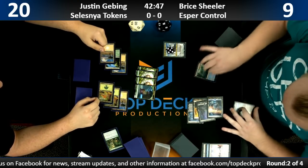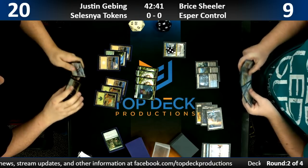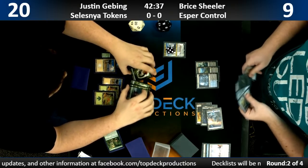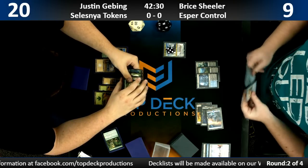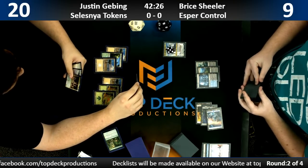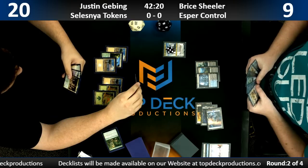You're also playing Essence Scatter, Fae of Wishes, Search for Azcanta, Chemister's Insight — all kinds of cards that want to push the deck blue. So blue is your primary color. And it comes down to what you want to be your secondary color. If it's white, you don't have access to Godless Shrine and you don't have access to Hallowed Fountain, so you really make a concession to having bad mana there.